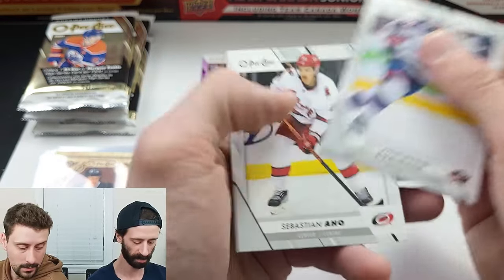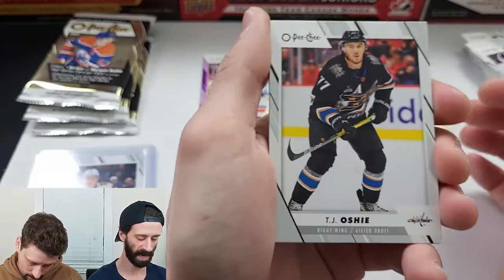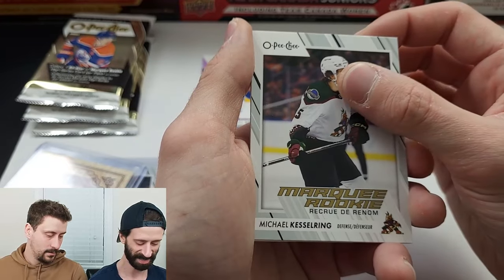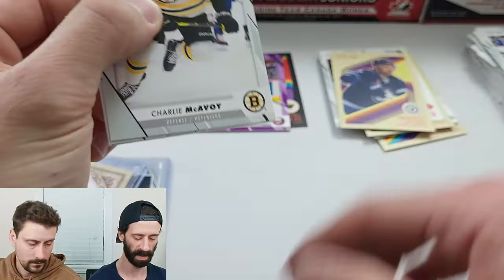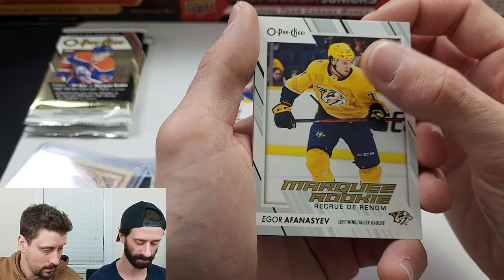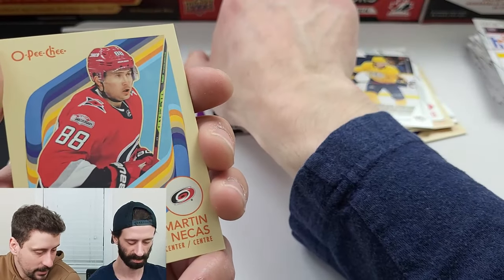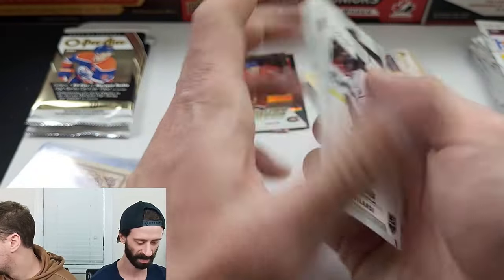Maxime Comtois on the retro — that's just a rare chase card. It looks really nice. Next pack: TJ Oshie, William Karlsson, Nick Schmaltz, Jonathan Toews on the poker card — I saw Chicago, I saw rookie, I saw all kinds of things. Michael Kesselring on the marquee rookie, retro of Brendan Dillon — three packs left. Charlie McAvoy, Ryan Strome, Tyler Toffoli, marquee rookie of Igor Afanasyev. Owen Beck on the marquee rookie — that rainbow is out of 100! Martin Necas on the retro.